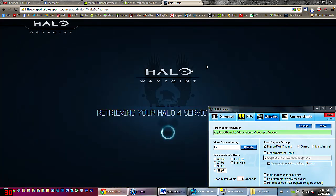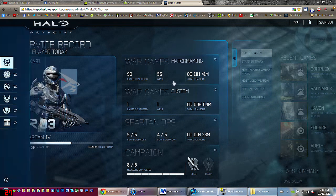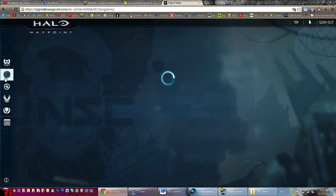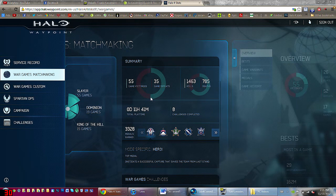Now moving on to problems with Halo Waypoint. You can see my stats here — this is my Spartan, I've had 90 games, 55 wins. Going to war games matchmaking: I have 55 victories and 35 defeats according to this screen. Doing the math, 55 plus 35 is 90, so 55 divided by 90 times 100 should show about 61% — but this graph is clearly showing about 51 or 52%, so the graph is wrong.